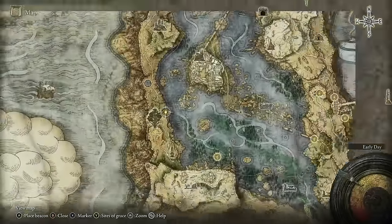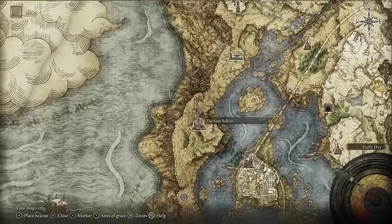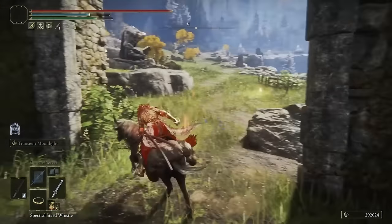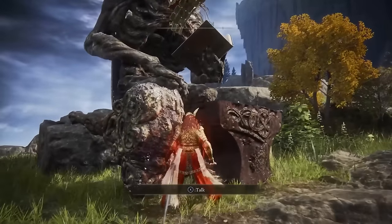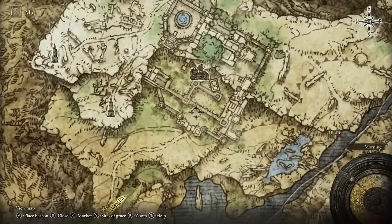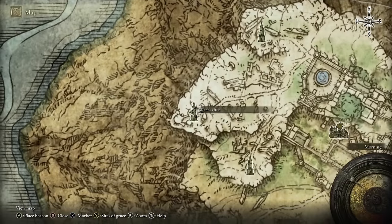You will access Rani's questline right after you defeat Godric the Grafted and you enter this giant swamp area. Head up to the northern left side to a kind of dead end, strike the wall, go straight through, and collect the Site of Grace. Speak to Iji here and exhaust all his dialogue options — he'll tell you where to find Rani. From Iji's location, go into Caria Manor up along this wall, beat the boss, go through the wall, and get to Rani's Rise.